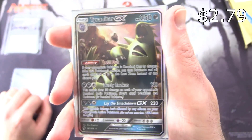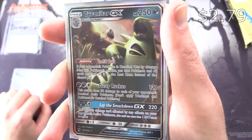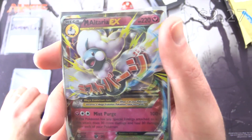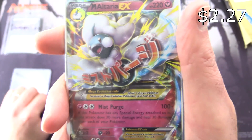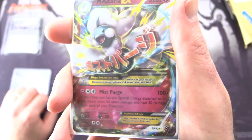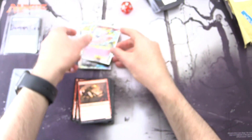And Tyranitar GX with the lost zone ability — Dusty Ruckus. And one more: Mega Altaria EX — this looks like a little Kirby-type figure except it's blue. I'm not really familiar with that one, but very fun.